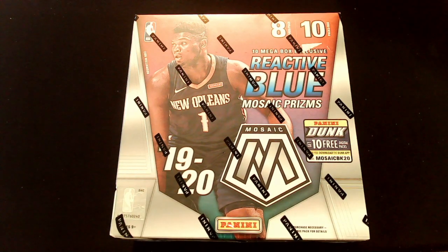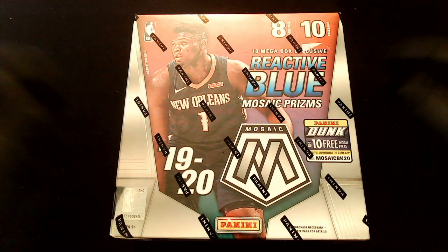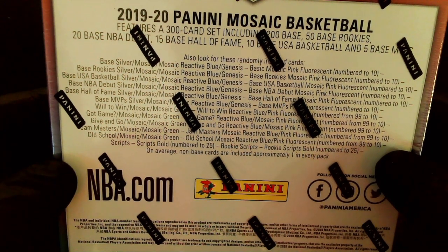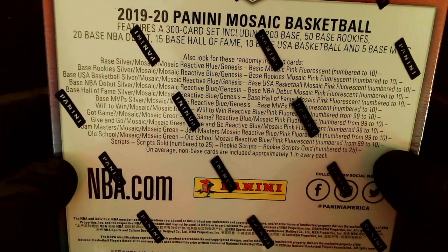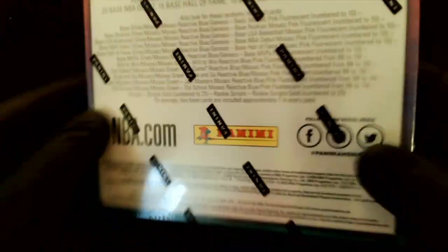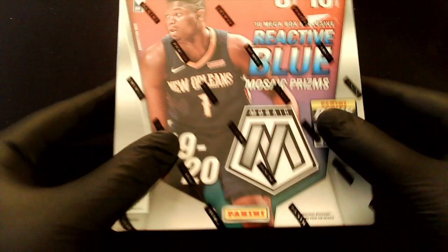Welcome back YouTube! We are doing our first megabox today — ripping a 2019-20 Mosaic. As it says on the box, we're looking at 10 megabox exclusive reactive blue Mosaic prisms, with Zion on the front. This is the ceiling of the megabox, so if you want to pause and see what you could potentially pull, take a look — and we're going to rip into this.